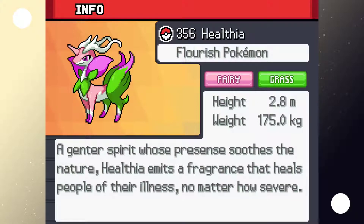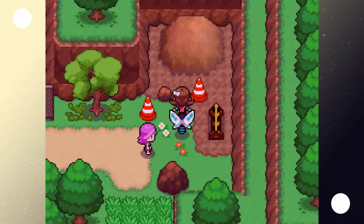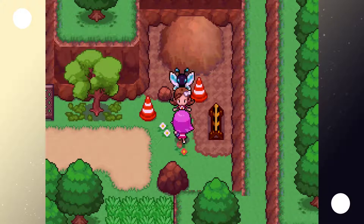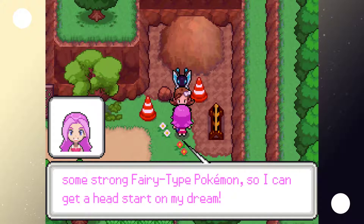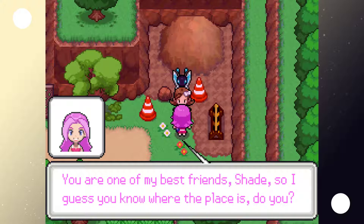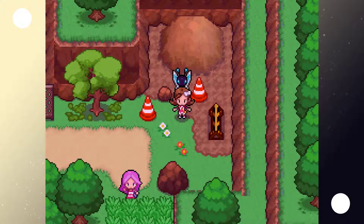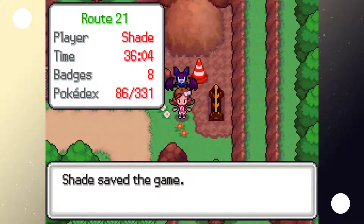Wow, that sounds like a Pokemon that a lot of people would probably want to get their hands on. That's fantastic Shade — you must be ecstatic having Healthia by your side. Probably it'll use its power to heal the world where it needs it. Well, I can safely say today's been quite a treat. I think I'm going to head out and go to my favorite place in Rakoto to catch some strong Fairy-type Pokemon so I can get a head start on my dream. You're one of my best friends, Shade — if we happen to meet again, I'd love nothing more than a rematch. See you around. I don't know where all the Fairy-types are, actually. Let's move Vincent up front and save, because that was lucky.